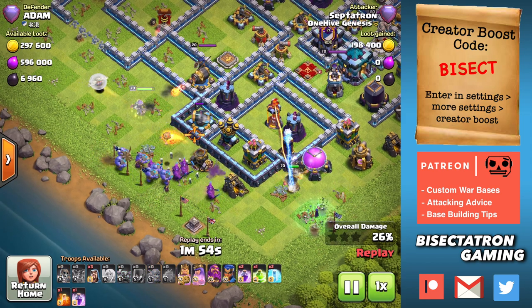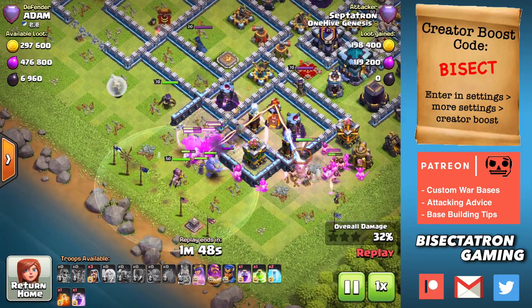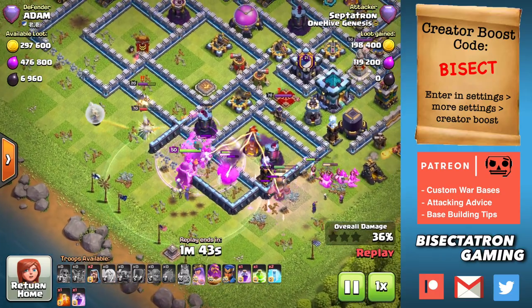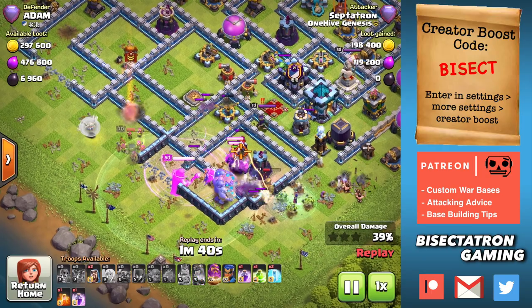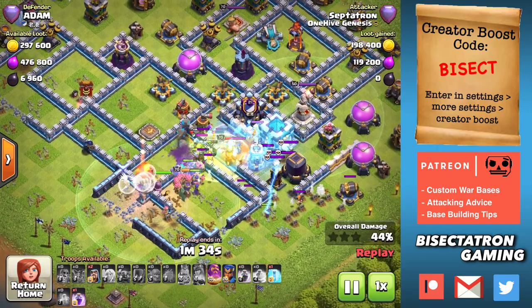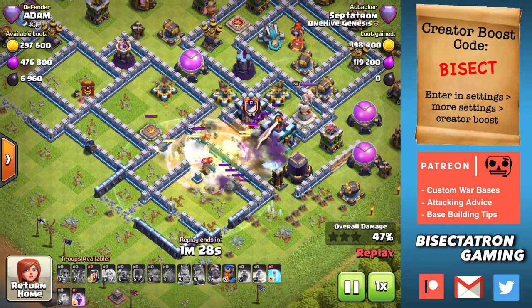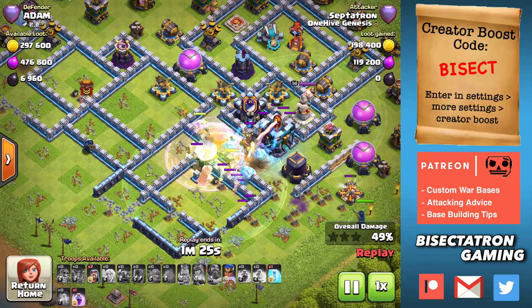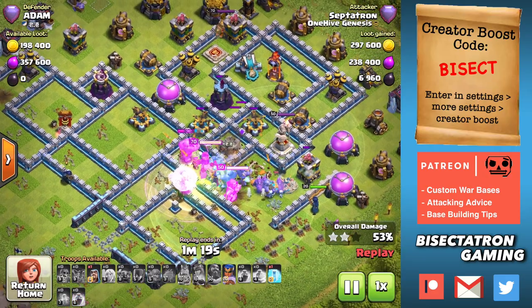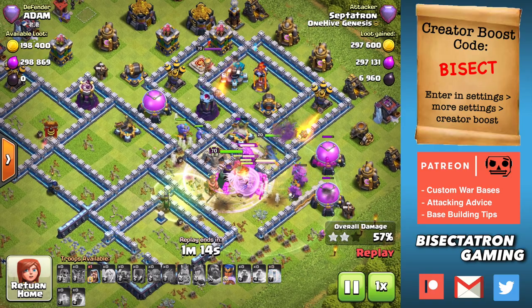Moving into an entry here, we use a super wall breaker to open that up. I'm using two super wall breakers in this army composition. Depending on what you have, you might not have access to super wall breakers — you can bring a second jump in place of either the two freezes or one of your rages. But if you have access to super wall breakers, it frees up a spell space because you only need to bring one jump spell, and that's plenty to get you through the meat of the base in the middle.